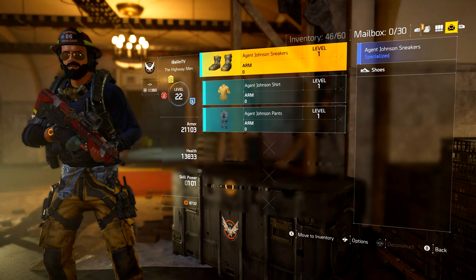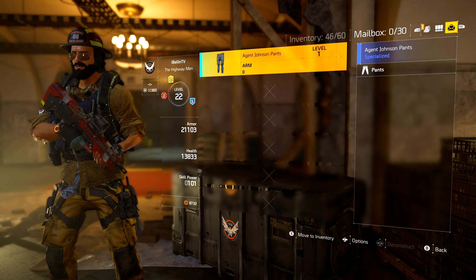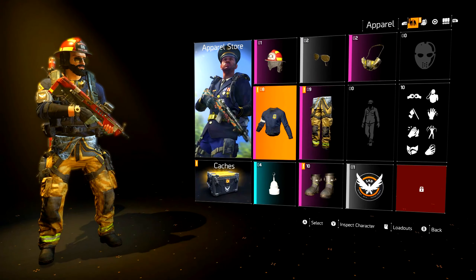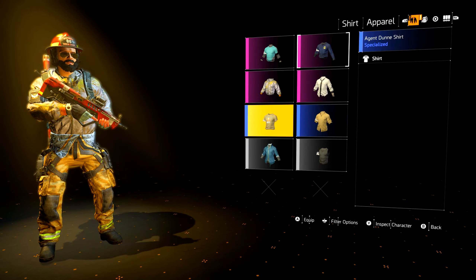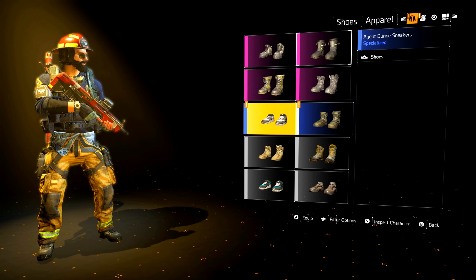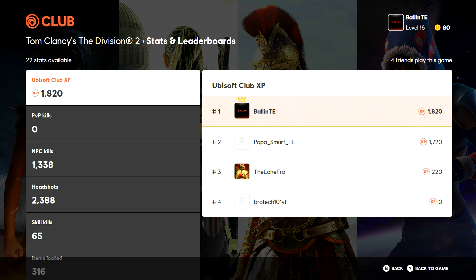There you guys can see the boots, the shirt, and the pants are all there — that's the full set I just paid 50 credits for. Simply move them to your inventory, then go back over to your character apparel, and they will be in your inventory. Since they are blue I know they are specialized, and there they are in my inventory.